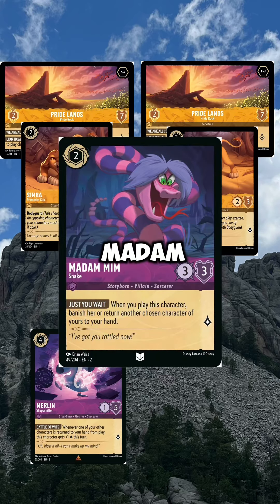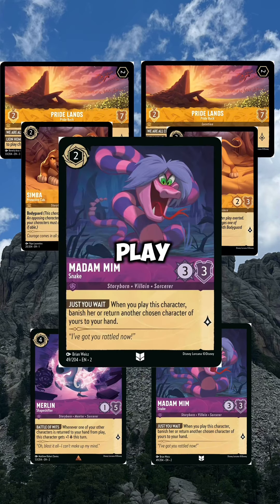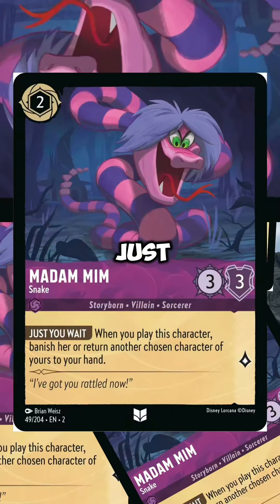So what you're going to do is already have a Snake down, then you play a Madam MIM Snake and it bounces that Snake back to your hand. Then you play the same Snake to bounce the other Snake, and then you play that Snake to bounce that Snake — and you just keep going, snake after snake.